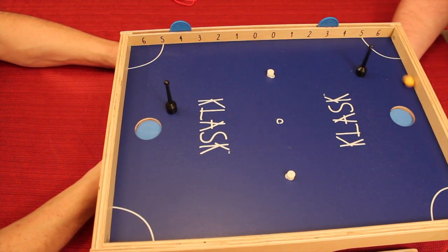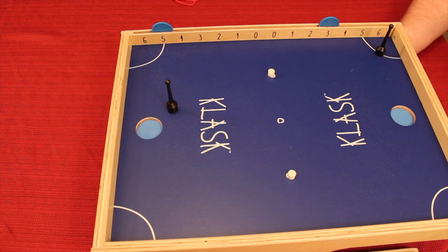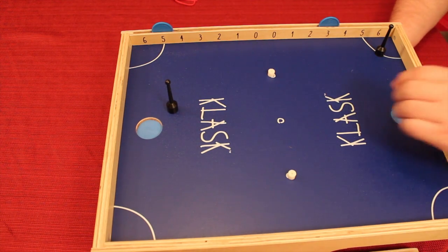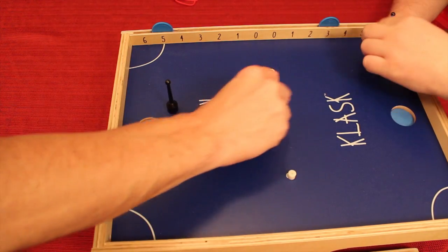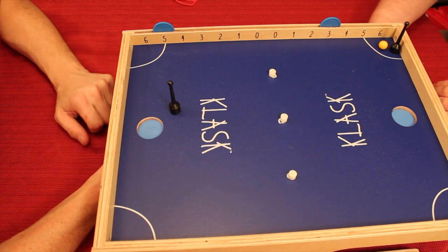Those magnetic pieces just stay over there — five points. I'll get that last piece but it just fell off the table. The bag included an extra magnet piece and an extra ball in case you lose them. Corner kick for Ben, and I'm only one point away from winning.